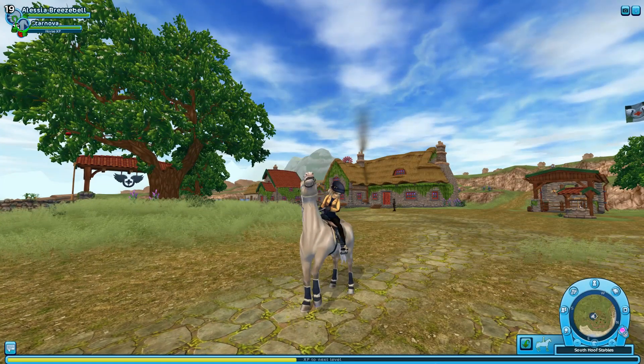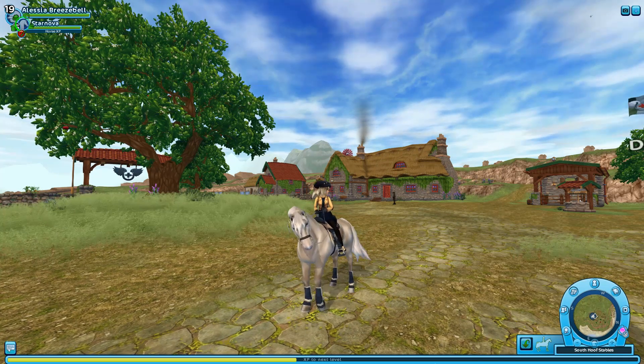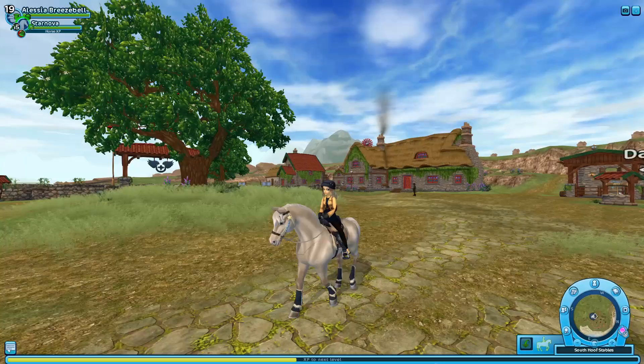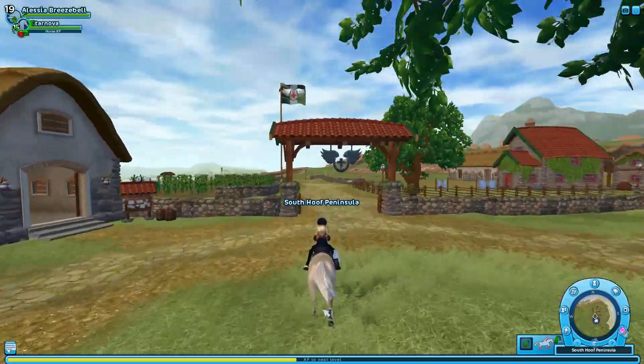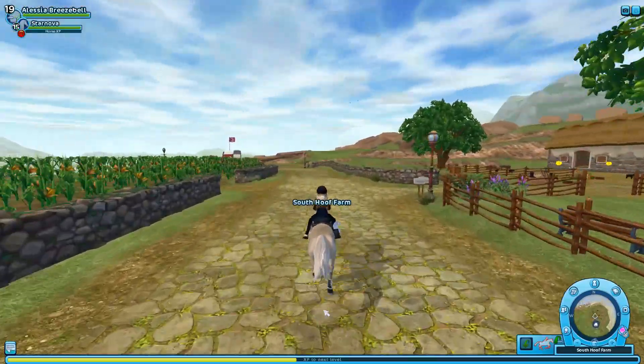Hey everyone and welcome to another Star Stables update. They finally released new fjord horses we have been waiting for weeks and I can't wait to see them. There are three variations you can get — one is in Fort Pinta and you can find the other two in Valladale. So let's head over to Fort Pinta first.